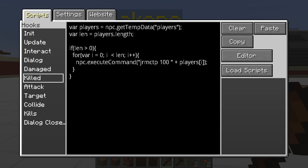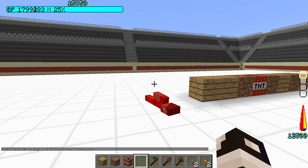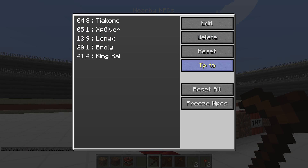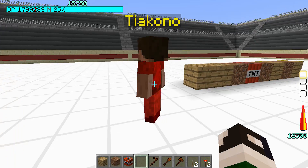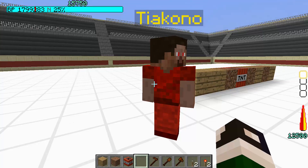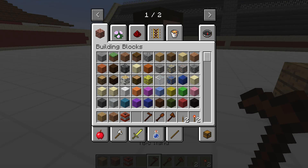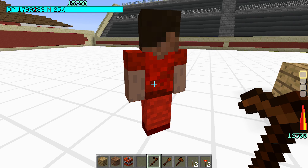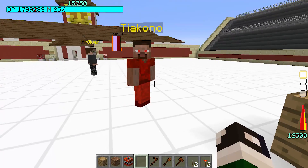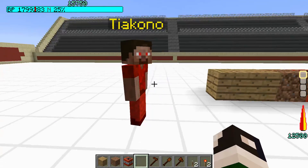So that covers a lot of the major concepts here. What we have now is a script where, if I punch the NPC and did some damage, it records my name into the NPC's temp data. If somebody else also punches him, it records their name too. And then when we finally kill him, we all get experience. That's pretty much the short and gist of this.